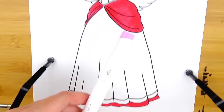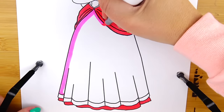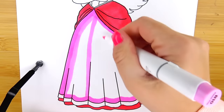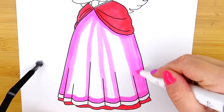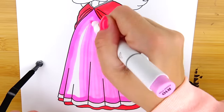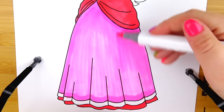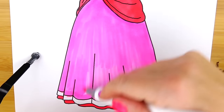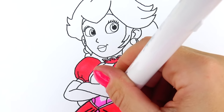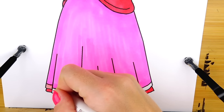We need the perfect bubblegum pink color to color the bottom of the dress as well as the corset part.